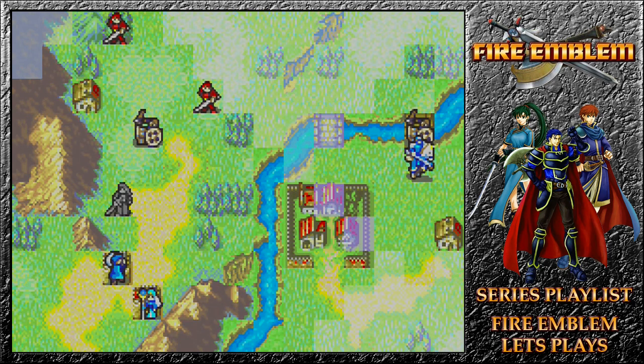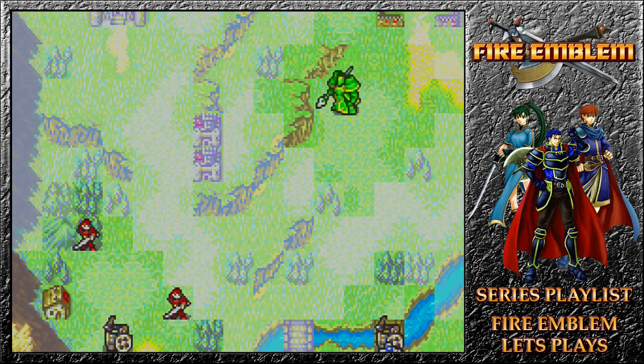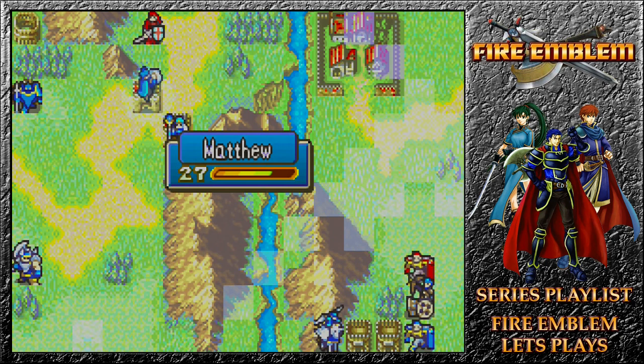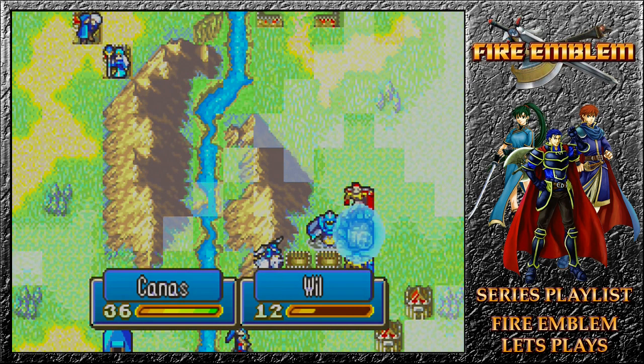Will gets doubled by the hero, which is not good, but we can get someone in to heal him soon enough. There's someone from range with a blister wanting to attack. Wallace, do not move towards Lloyd, please. Matthew heals up a ton, and we can get Canaz to heal Will up quite nicely — full HP, so that's not bad at all.